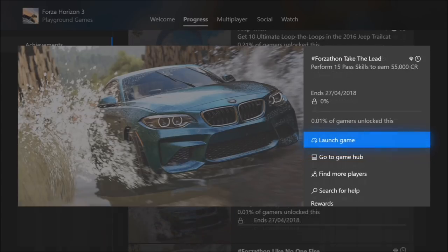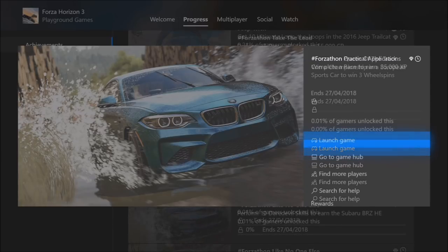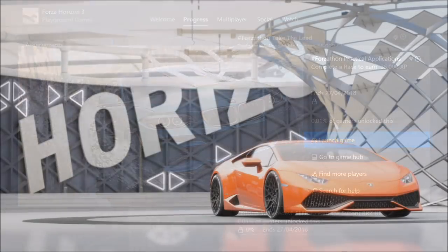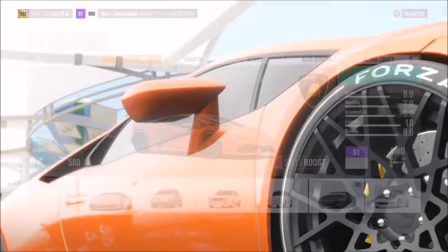All three of the first challenges can actually be done at the same time. Basically what you want to do is enter a championship so you can get the 15 pass skills done over the course of three races. You'll want to win the championship to complete the second challenge, and the third one just wants you to complete a race, which you can do in the first race of the championship.